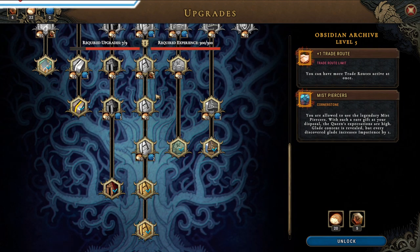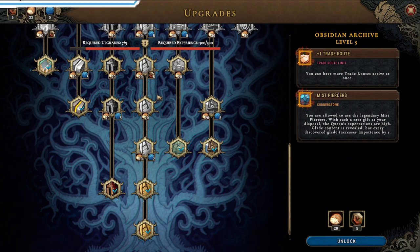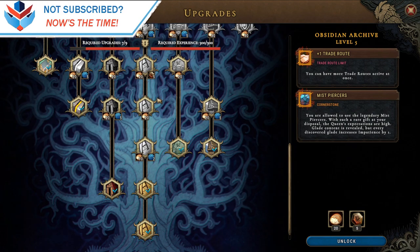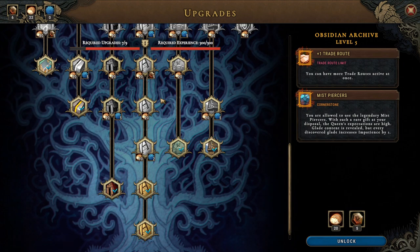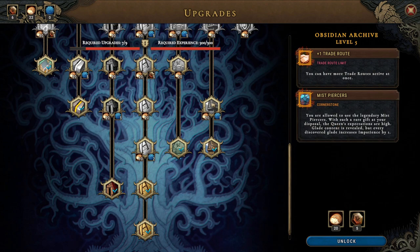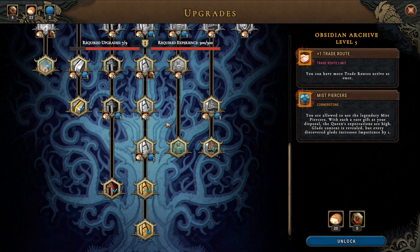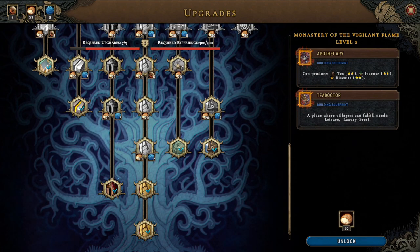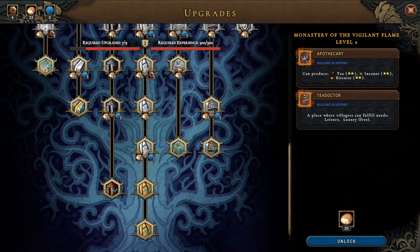The cornerstone allows use of the legendary mist piercers. With such a rare gift at their disposal, the queen's expectations are high — blade content is revealed but every discovered blade increases impatience by one. That is a nasty cornerstone. Then we have the apothecary which can produce tea, incense and biscuits, and the tea doctor which fulfills leisure and luxury for free.